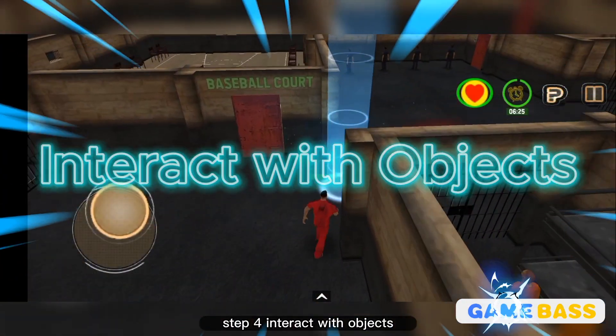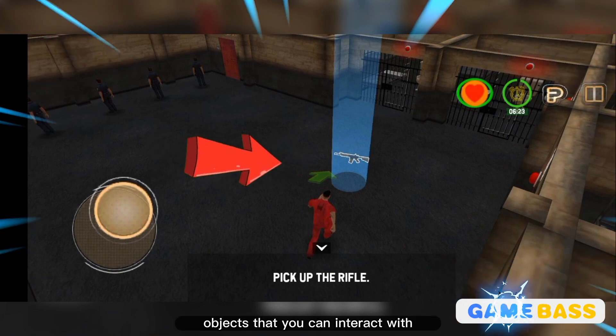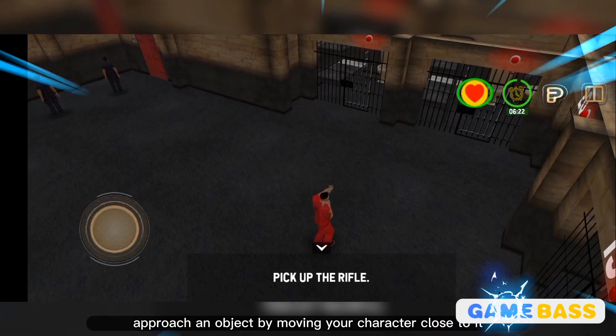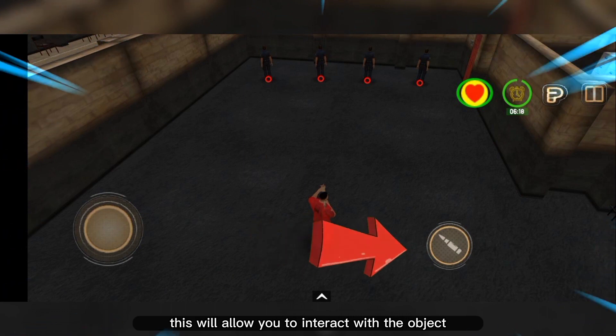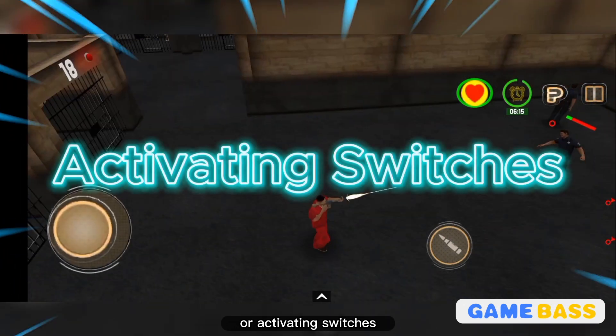Step 4: Interact with objects. Throughout the game, you'll encounter various objects that you can interact with. Approach an object by moving your character close to it, then tap on the action button that appears on the right side of the screen. This will allow you to interact with the object, such as opening doors, picking up items, or activating switches.